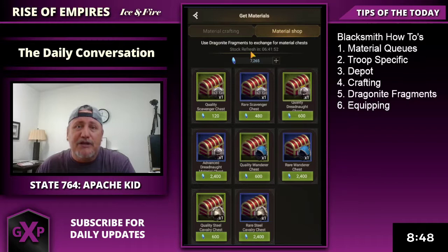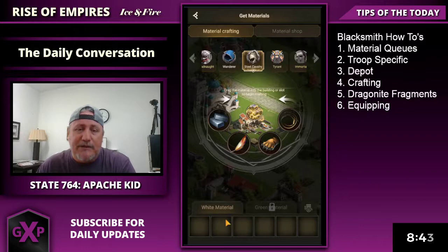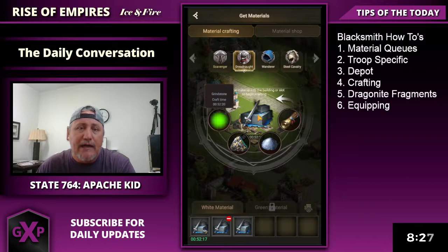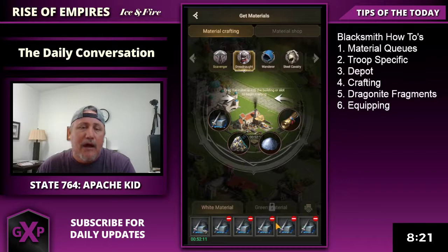You have your materials shop, which I'll get into in a little bit. You only have white material that you can produce in the beginning. Greens and others require research, and that's under production accessories. I am working on dreadnaught and I'm basically up to eight queues, so I can either drop all eight of one material or do however many mixes that I need.